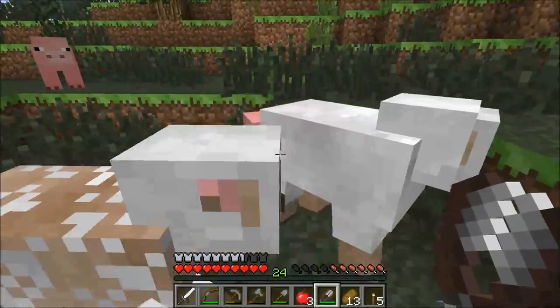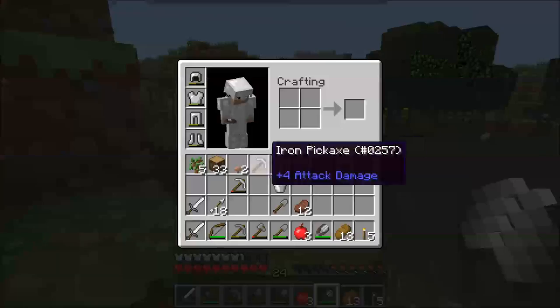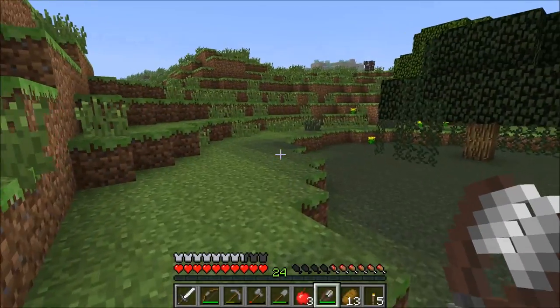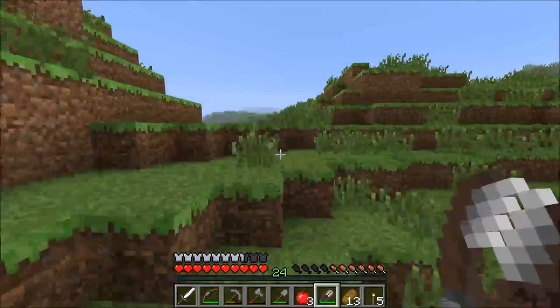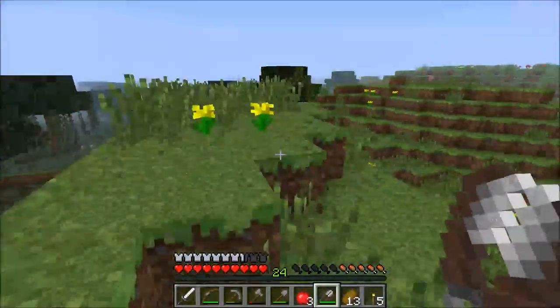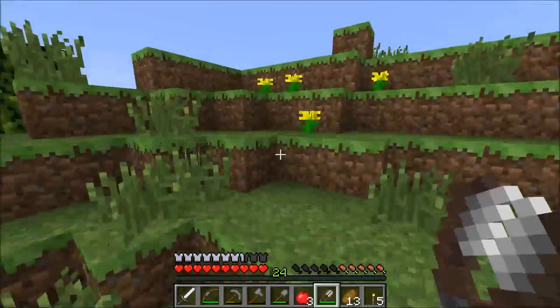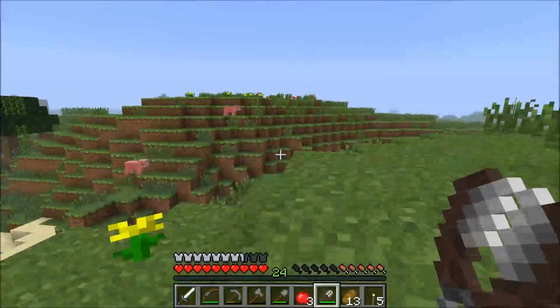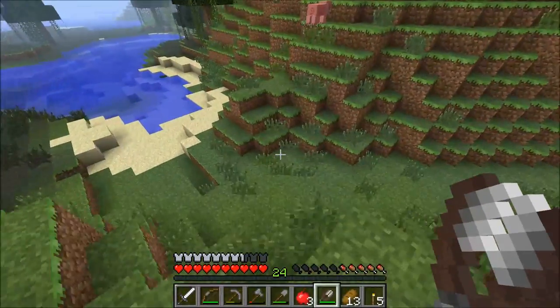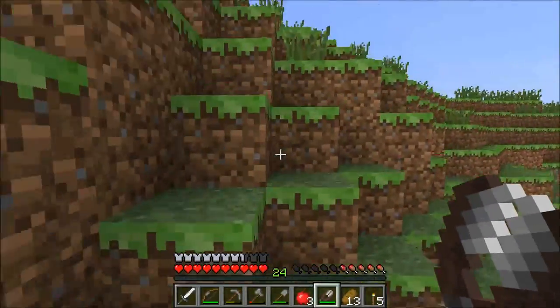There we go, there's a couple of them — four of them! Now I'm rolling in the wool. How many did I get? Eight pieces — that was awesome! I have a good feeling there's probably some more sheep around here somewhere. I'm gonna grab some of this dye too — technically flowers, but I really like the red dye you can make out of these red flowers.